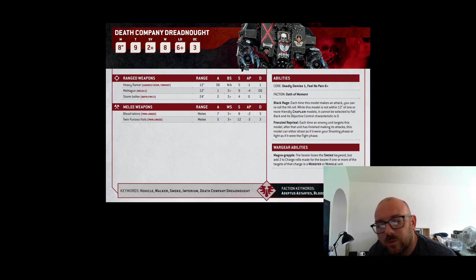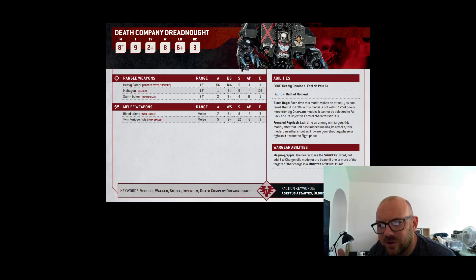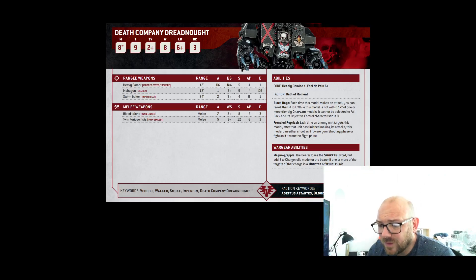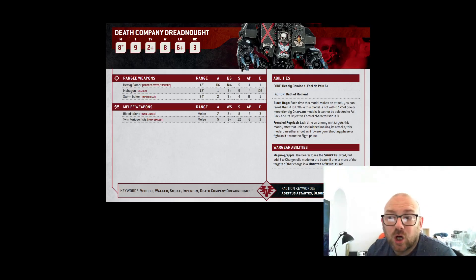Frenzied Reprisal has the same Black Rage as the Death Company. Each time an enemy unit targets this model, after a unit has finished making its attacks, this model can either shoot as if it were its shooting phase or fight as if it was its fight phase. So to me, that says you could charge them, they attack you, but then you attack them again. It's got a Magna Grapple for its wargear abilities — chuck it on there if you want to; it loses the Smoke keyword but you add 2 to charge rolls for monsters or vehicles. I think that's definitely something to think about if you're a Blood Angels player.